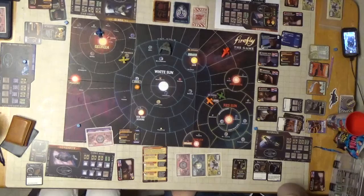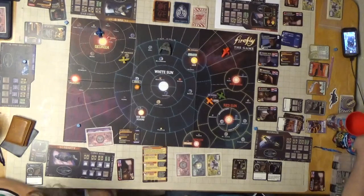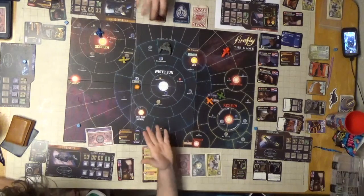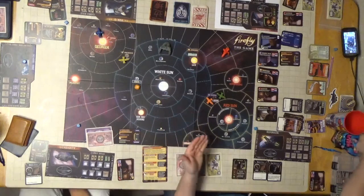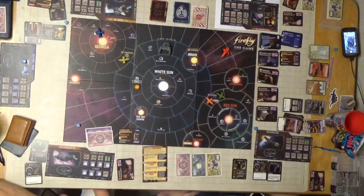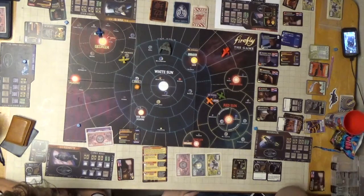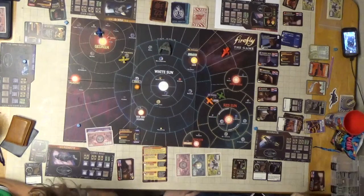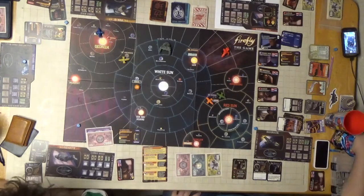Do you want to deal or move? What does dealing do? You can look at more job cards. I'll probably move. Are you doing a full burn? That means you use a fuel and draw a card. If I mosey, does it take fuel? No. A full burn is five spaces, a mosey is one space. Any space you move, you run the risk of drawing cards and things happening. Sometimes you just have to do it to get the job done.